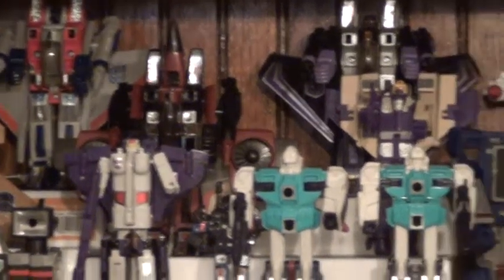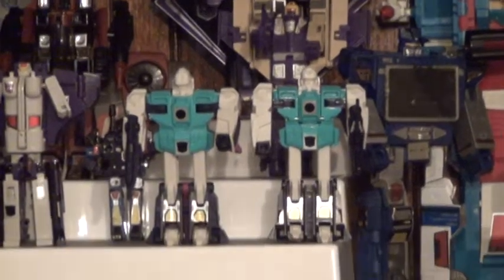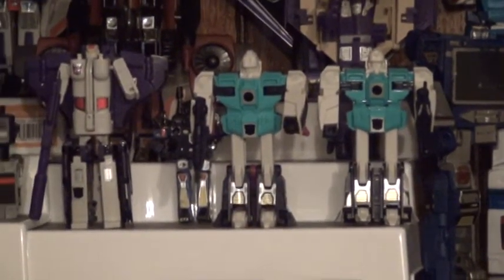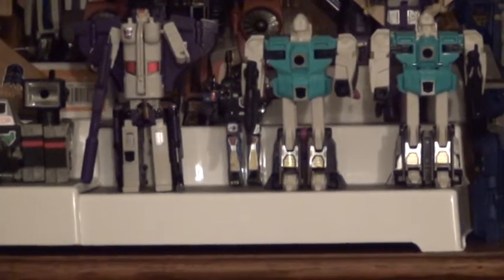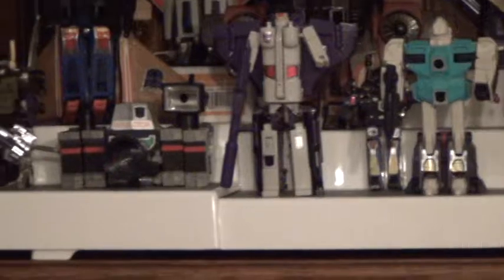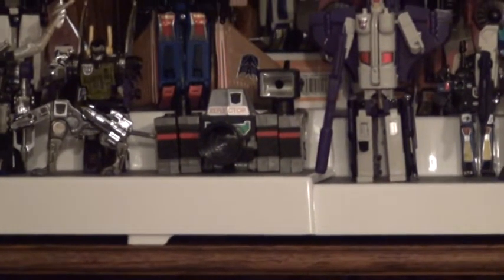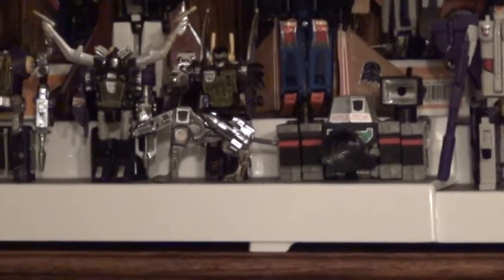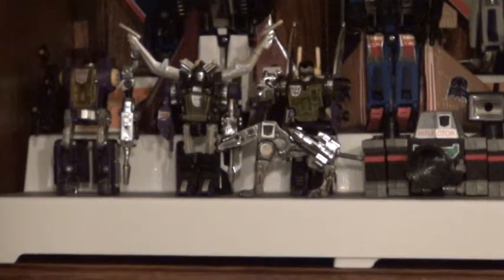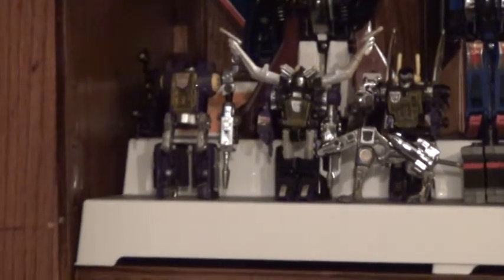Thrust and Blitzwing — missing a sword and missiles. At the bottom we have Wingspan and Pounce. In the background we have Frenzy, Astrotrain, Reflector which is Spectro, Spyglass, and Viewfinder, a reissue Ravage, and then the Insecticons — Kickback, Shrapnel, and Bombshell.